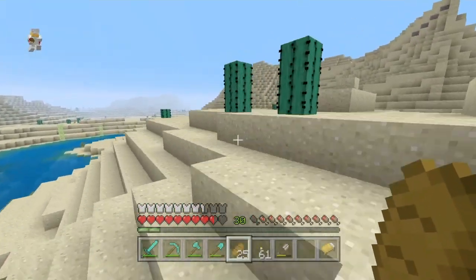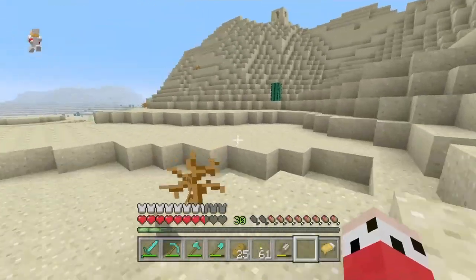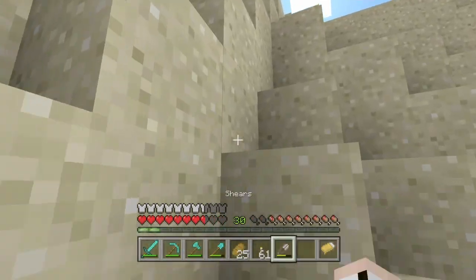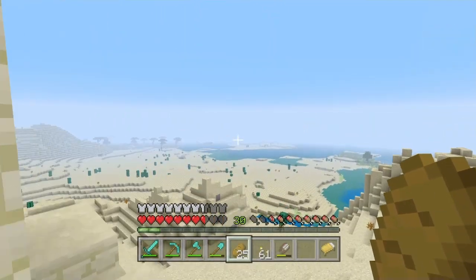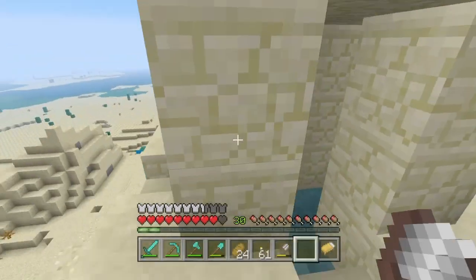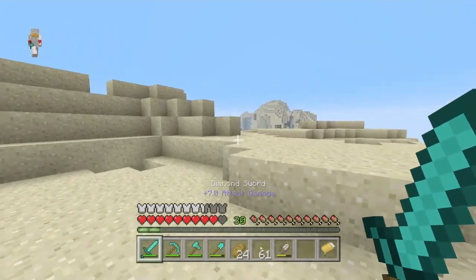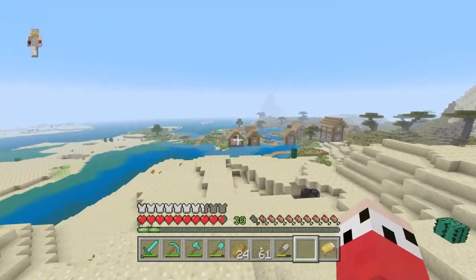There we go — that well is a sign! If you don't know, a well means there's a close village nearby. That's a good sign. So let's get up here. Where do you think the village could be? Yeah — I believe this is the village, and we haven't been to this village yet, so that's good.